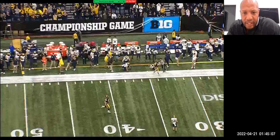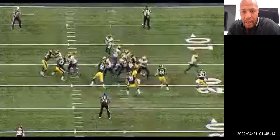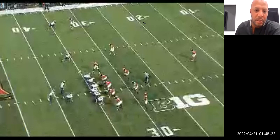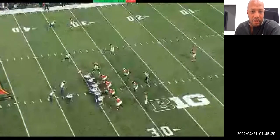Once again for the line, the scheme doesn't change — it's the same exact rules, the same exact blocking scheme. The only people doing anything different are the quarterback, receivers, and the eligibles. Right here is another form of a play-action pass where we're just not going to rail the tight end to the field. We want to make it look exactly like our counter scheme.